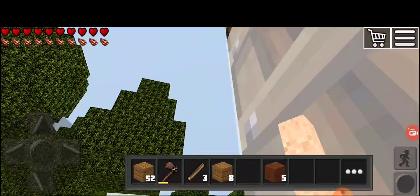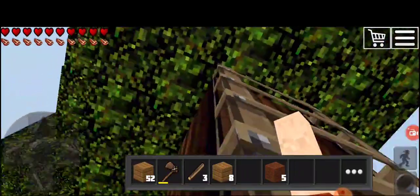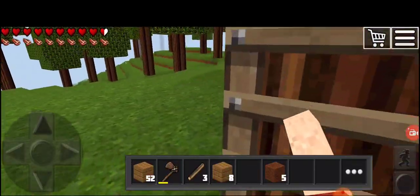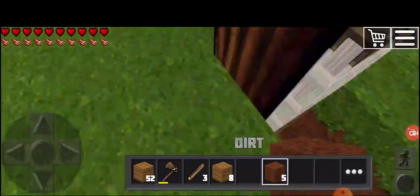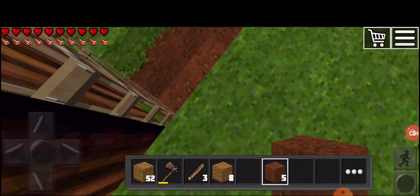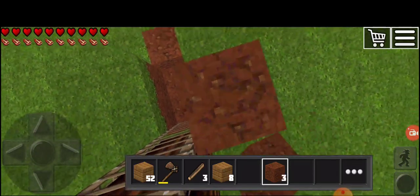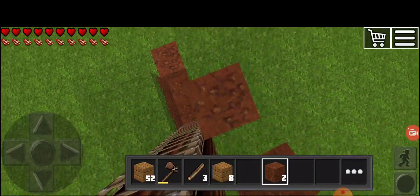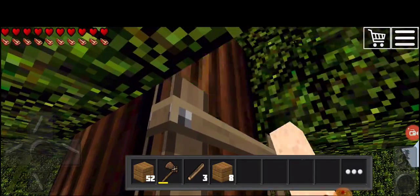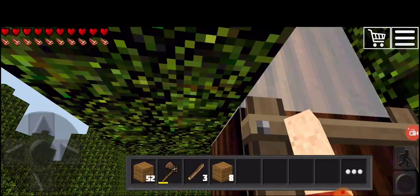Okay, three, two, one — break that piece. Wait, I have an idea, let's just build up from here. I want my tree house to be from the inside very huge and very nice because I like tree houses a lot. So let's break this part — that's going to be the entrance.